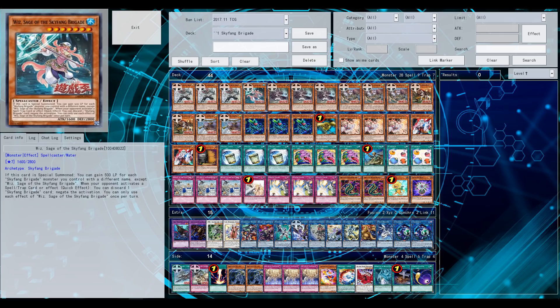The level 7 is also quite good — it has a continuous effect where once per turn, when your opponent activates a spell or trap, you can discard a Skyfang monster to negate that card. That somewhat boosts the control factor of this deck.